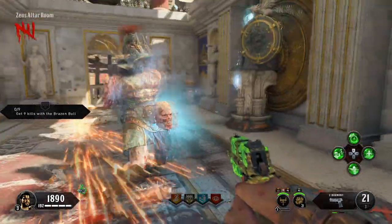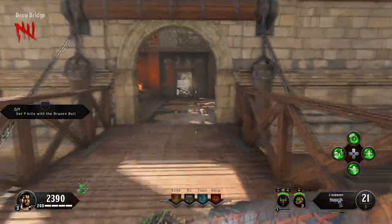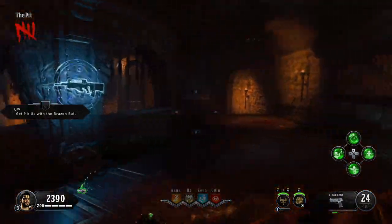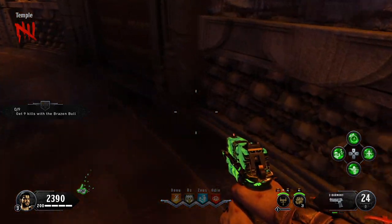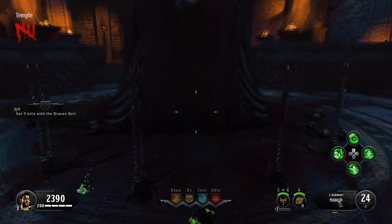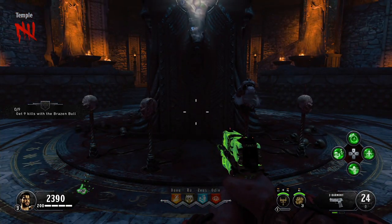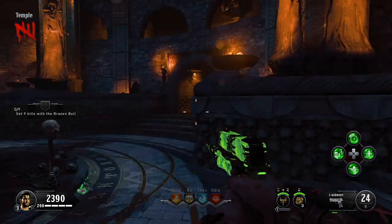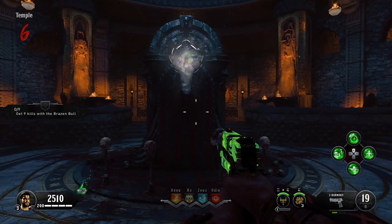Once you've got all four heads, you're going to want to head back down to the Pack-a-Punch area, also known as the temple. Once you're there, you'll see in the center of the temple there are four sharp rods. Go ahead and place the heads on all four rods. Once you do that, Pack-a-Punch is now unlocked.